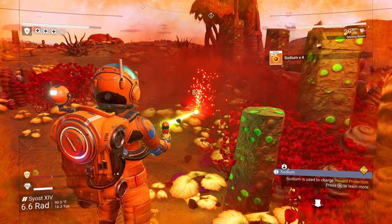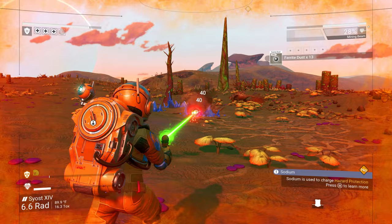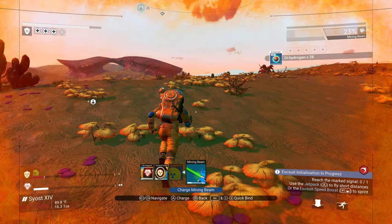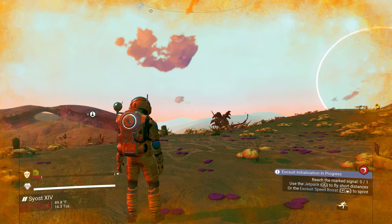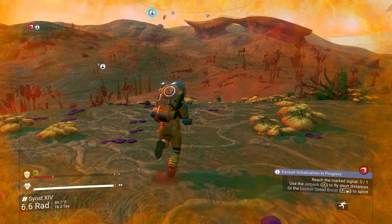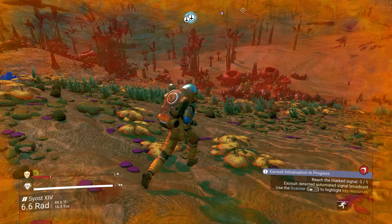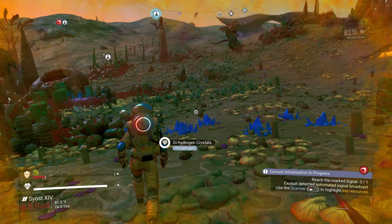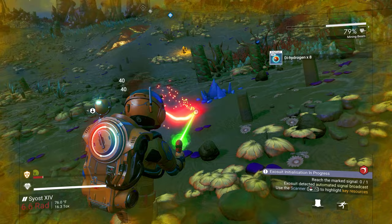I definitely need to get into a cave. I saw a cave earlier and I ignored it because I'm dumb — I should have jumped in that cave because I can get some cobalt and make some batteries. You need batteries early on especially when you have upgrades. Life support is low — let's make some gels using our sodium. We need to look for a cave so I can get some cobalt to keep refilling my hazard protection. Life support only takes gels, so you need gels.